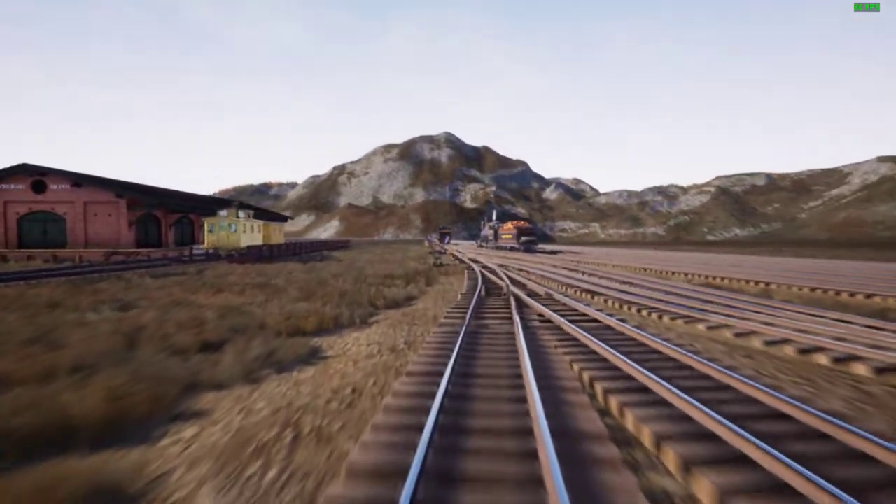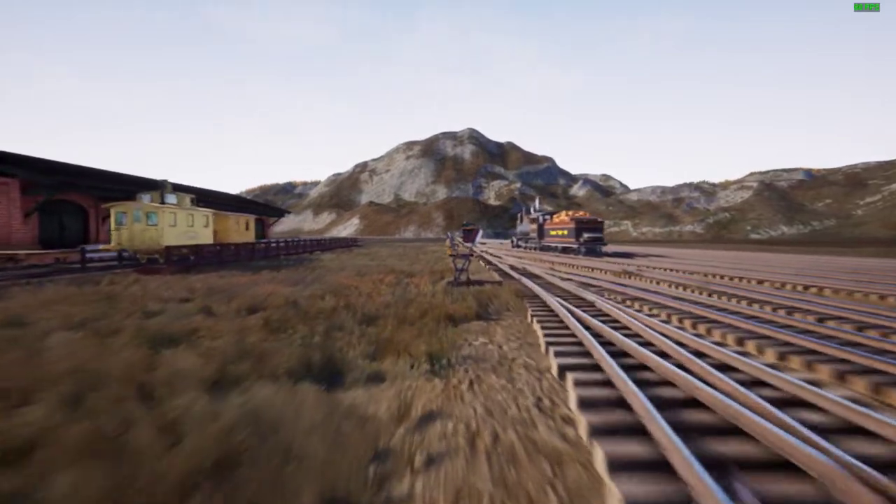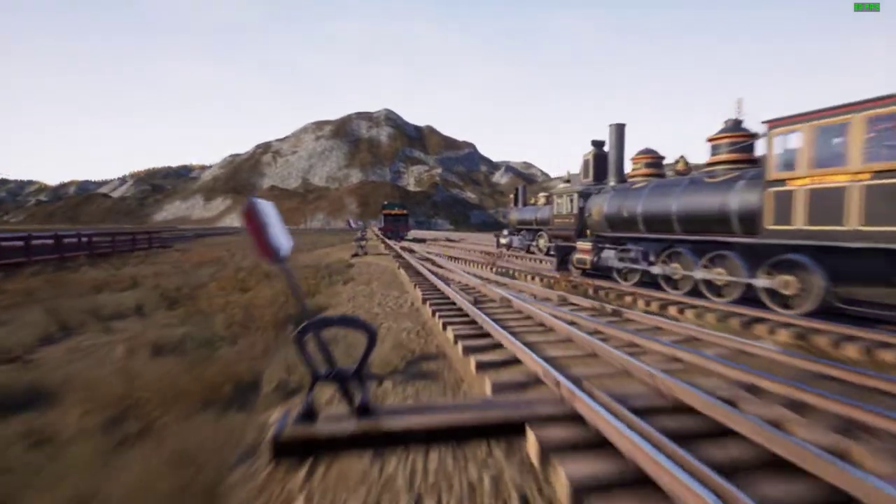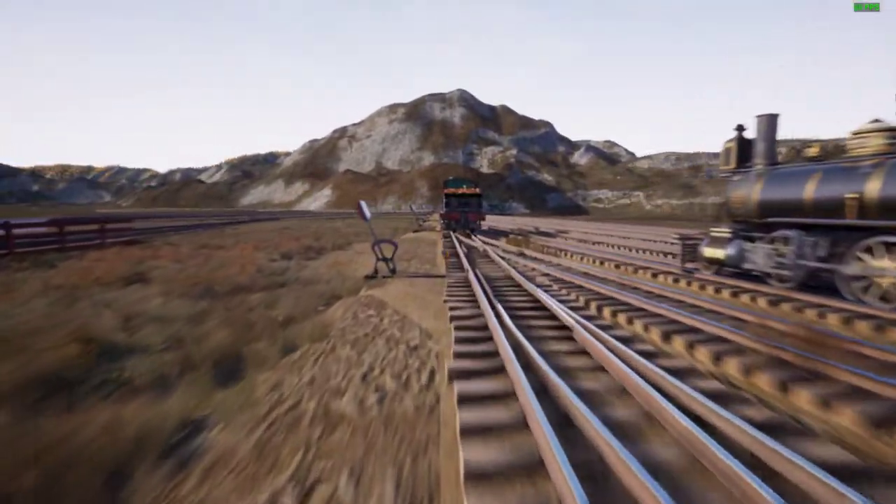So what we're going to do is, since the first thing on the list is fixing the incorrect truck rotations for locomotives and rolling stock, and the shade is what I've got to be testing here in a moment, we might as well go ahead and grab it.